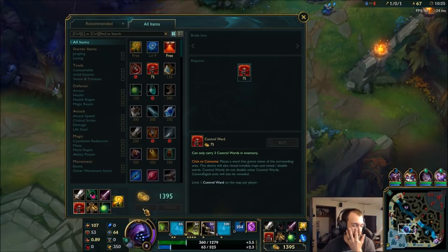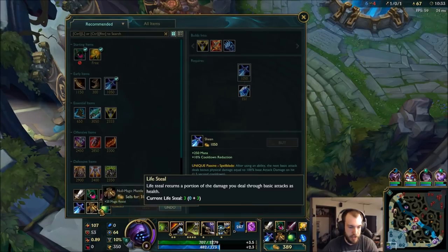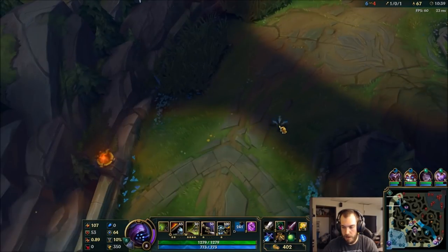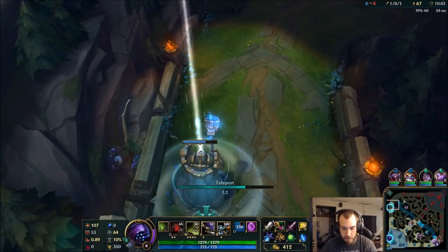Alright, I'm gonna sell my Control Ward — I hate doing that, but I really want a Sheen for the poke damage against Singed. Gonna sell that, grab my Sheen. Hmm, that'll have to do. Let's see — is it a Cannon Wave? That's too big of a wave, I have to teleport. I wouldn't have made it in time.